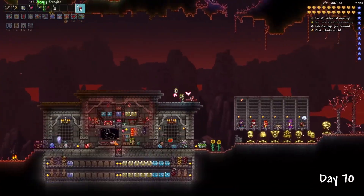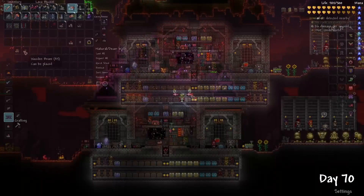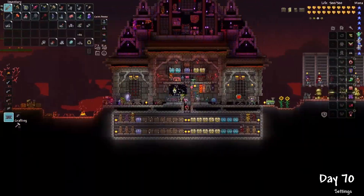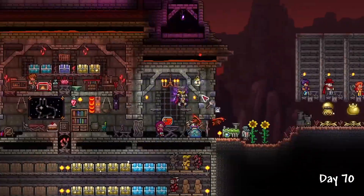I spent day 70 upgrading my base to the next level, adding a rooftop section and an area to display my armors. I also added a lava feature throughout the base which I thought looks pretty cool. One trick I learned from Chaos was this building pattern using Palladium Pillars, which looks absolutely beautiful and adds so much more depth to the overall build.